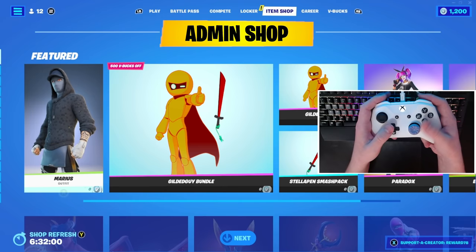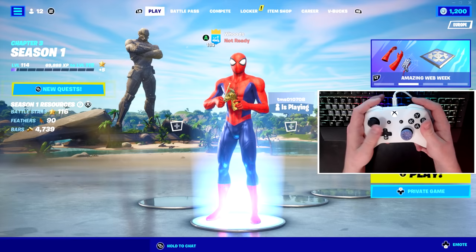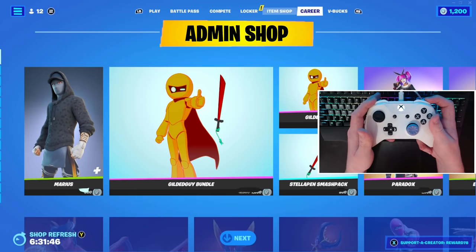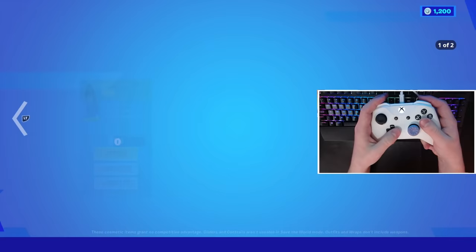To prove that this is real, let's go back to the lobby, the main screen. Let's do an emote or something — this isn't a fake video, this is actually me playing right now. Let's go to my locker and then we'll go over to my item shop. And yeah, you can still see that everything is still zero V-Bucks. So let's go ahead and buy a skin right now and prove that my V-Bucks don't go down or anything like that, and that it does cost zero V-Bucks.